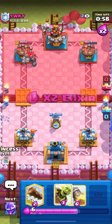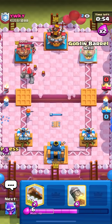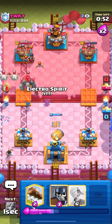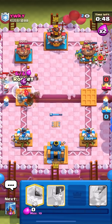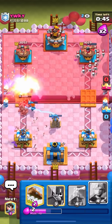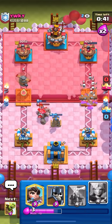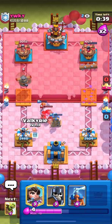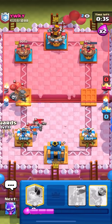I'm going to go for a princess in the corner once I get some more elixir. Then I can go for an e-spirit barrel to pressure — I need to rocket this because there's no other way to defend. Rocket. Should walk in. So a pretty nice defense there — whatever else he does isn't really going to do anything. I'm going to log that skarmy, go for a valkyrie in front of my tower and hit the golemites at the same time.